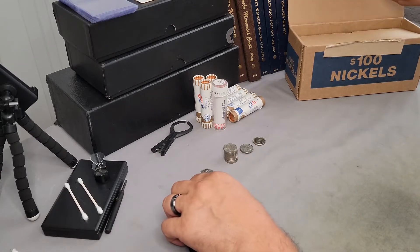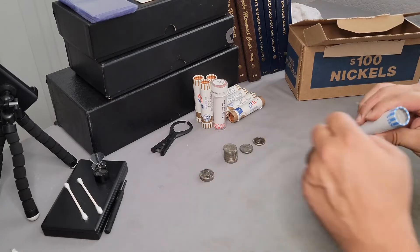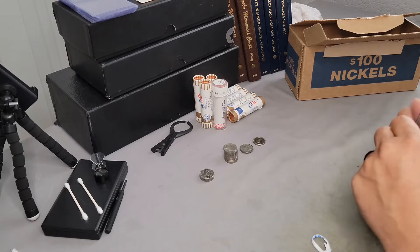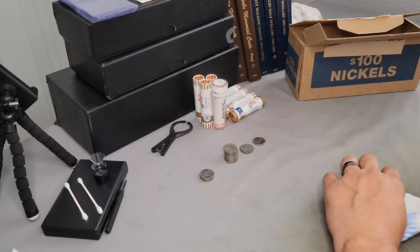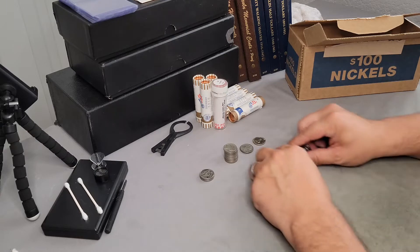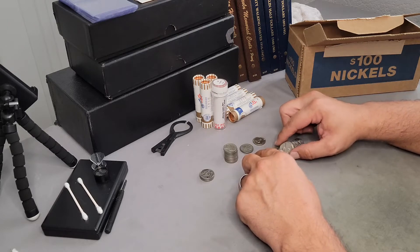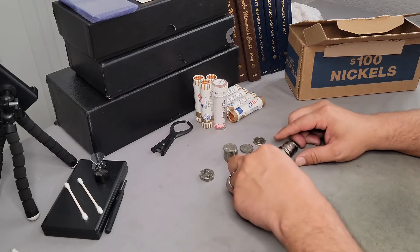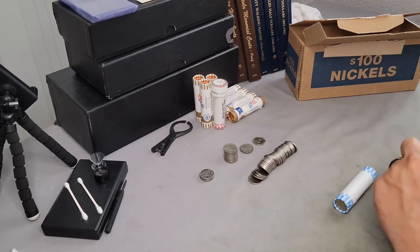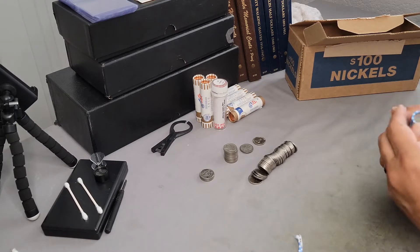We're just going to jump right in and see what we can find. Same thing we did in the last three videos — I'm going to split them all and see if we can find silver. If not, I'll pause it, go through them, and then recap together. On the first roll I'm not seeing any silver, but I'm going to check this one. The Buffaloes are really hard to tell just by looking at the edges; you can usually spot the silver pretty easy unless it's a nicer one.